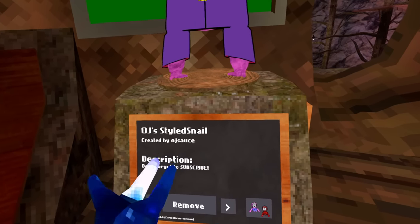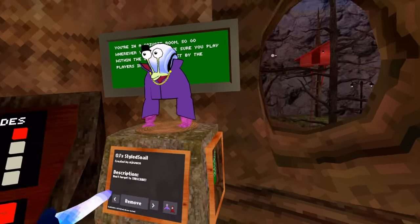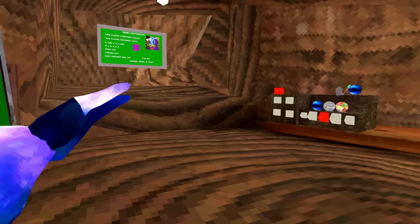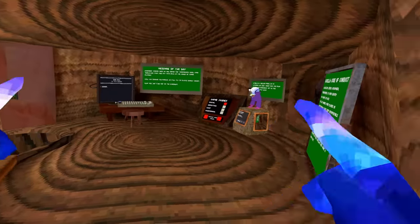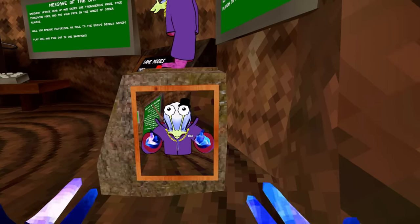And then you can get this StyledSnail shirt by OJ Sauce. Don't forget to subscribe — this is a late April Fools prank because I was busy on April Fools. Hope you enjoyed, subscribe — I don't know, don't hate me. Goodbye!